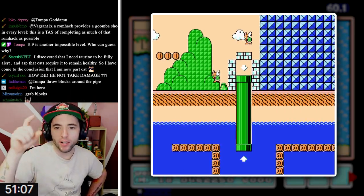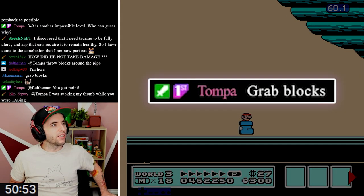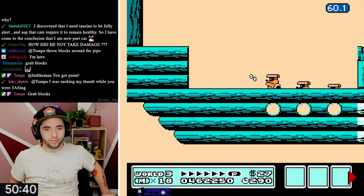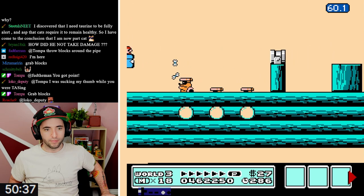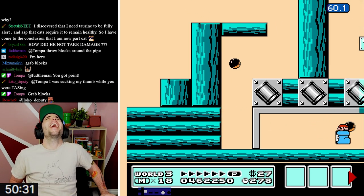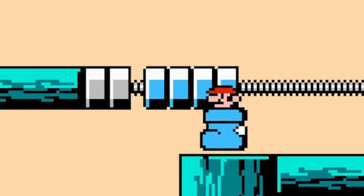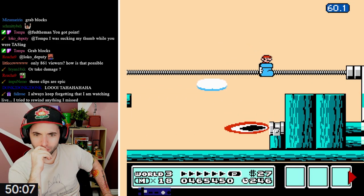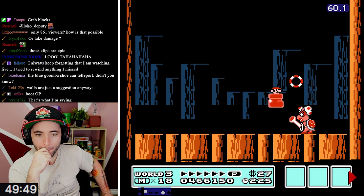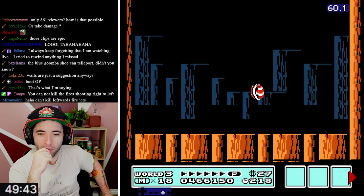3-9 is another impossible level. When you go in the water you die, and you also can't do any grab blocks. I could have sworn there was ground in the water transition. Ha ha ha ha! What the hell was that?! I don't understand how you don't take damage there. All right, Wendy. Oh my god, look at your shoe - that hot bright red.